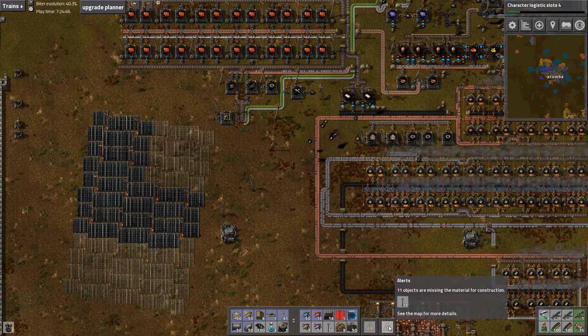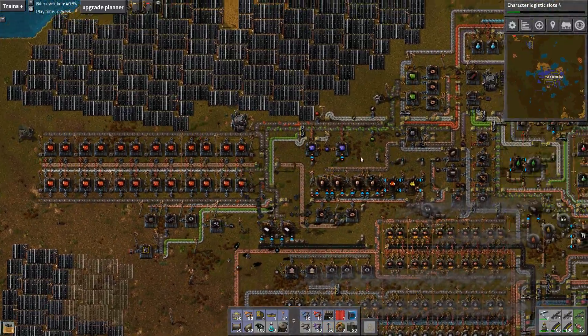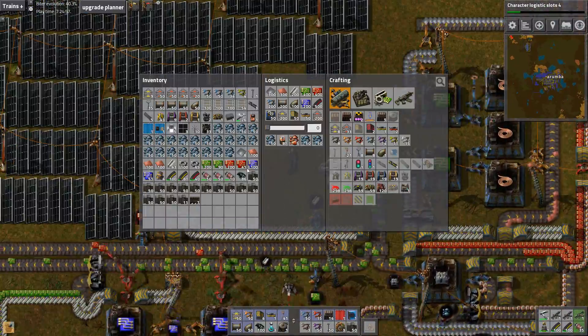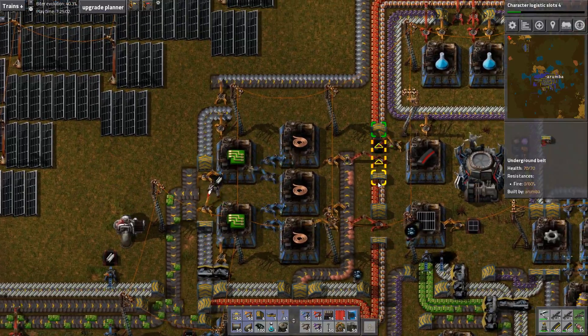What are you lacking? Small electric poles? Let's just set up a small little spot that requests the crap that they need, so that if any blueprints use that, they're made automatically — because we've got plenty of wood in this system.